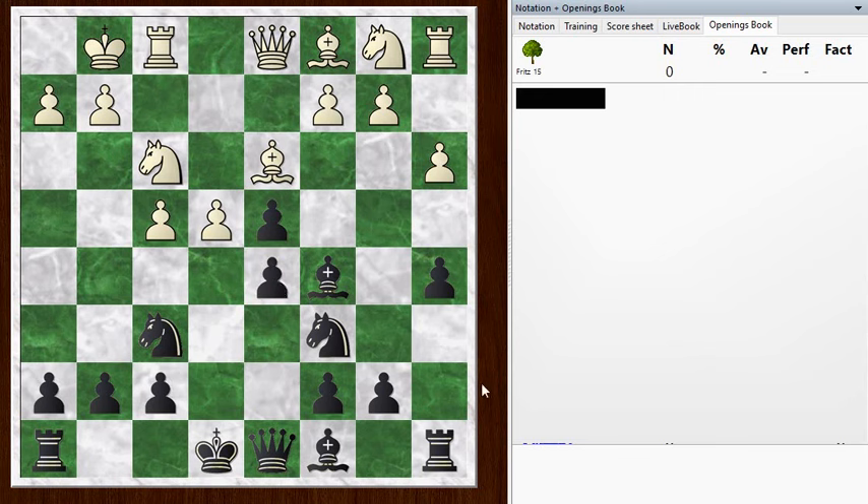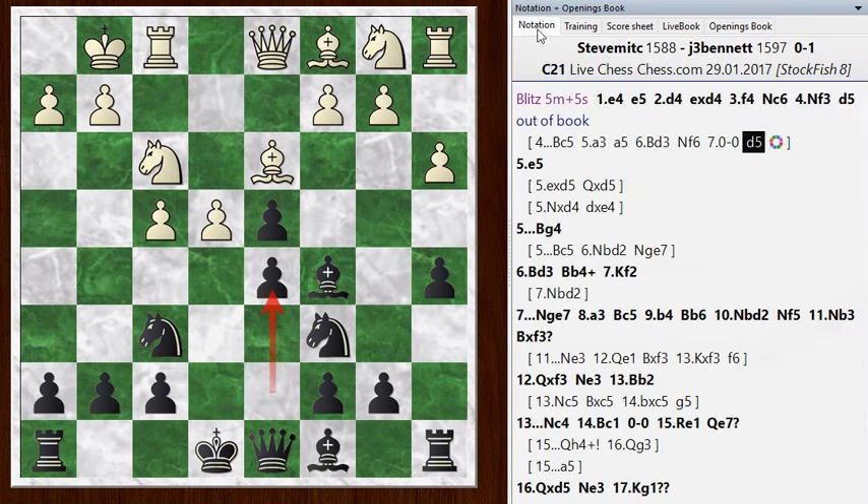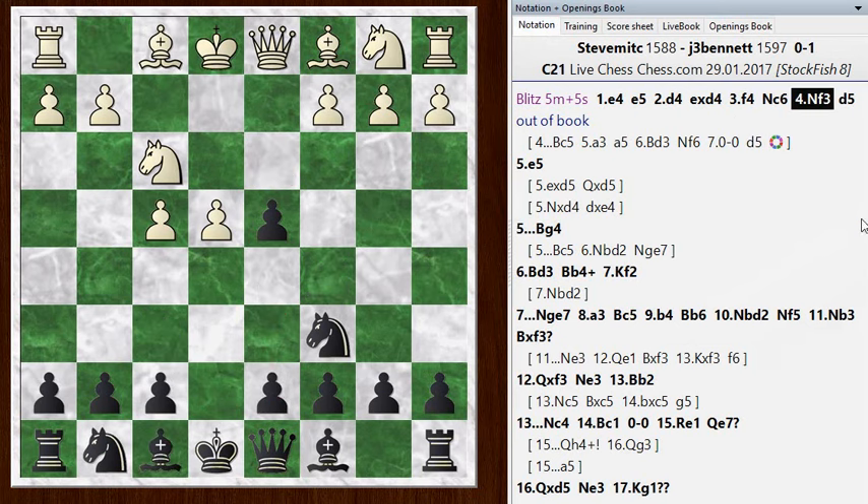I just wanted to mention that this d5 move is often an antidote to a lot of these gambits. In fact, the Danish Gambit and the Goring Gambit both have lines in which d5 is a key idea for black to open up his position and avoid getting into some awkward development issues. It just opens up lines for the pieces and opens up space. So that's the way to play it according to the opening book.